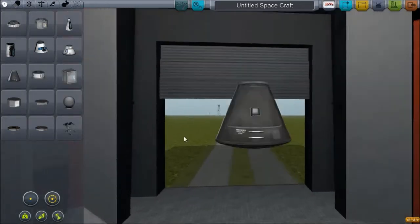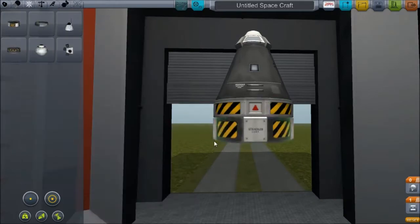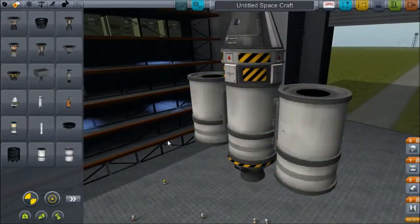Welcome back to KSP. Today I'll be doing another tutorial. This one is going to be a tutorial on how to get to Minimus, that's Kerbin's other moon.